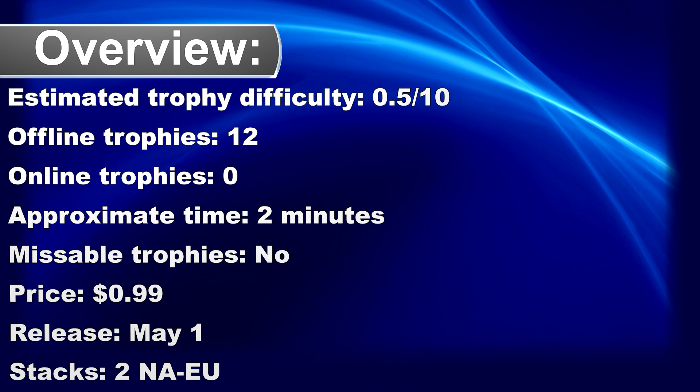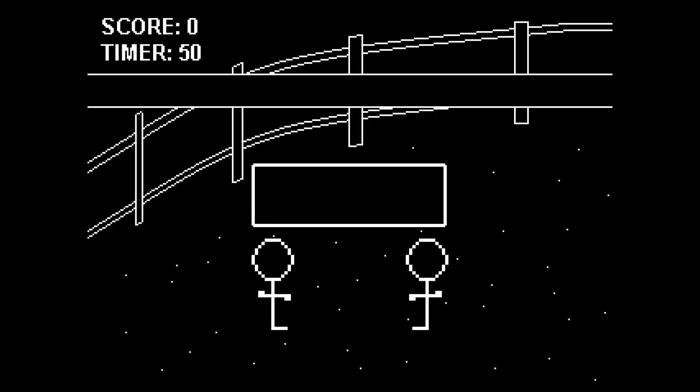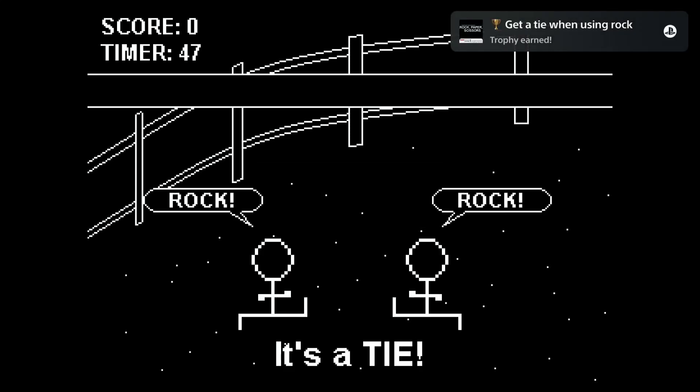What's up, it's Sunday and Breakthrough Gaming is back with another very easy and cheap platinum game. The game is called Rock, Paper and Scissors. I think everyone knows how to play Rock, Paper and Scissors, but here is a short explanation.